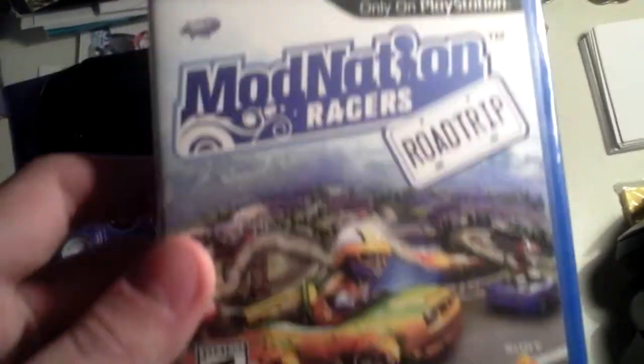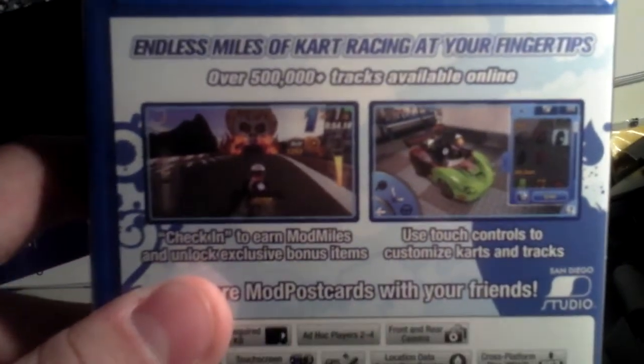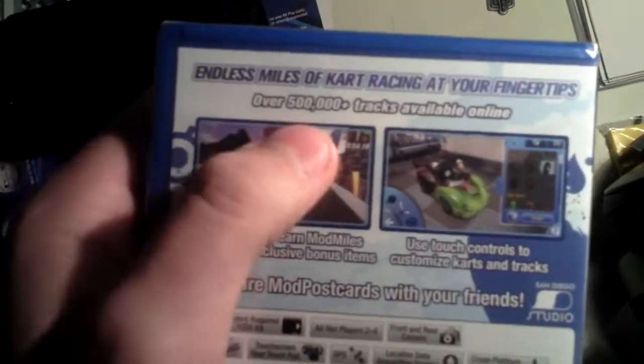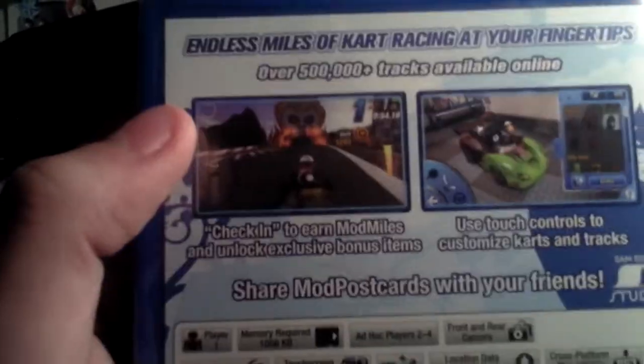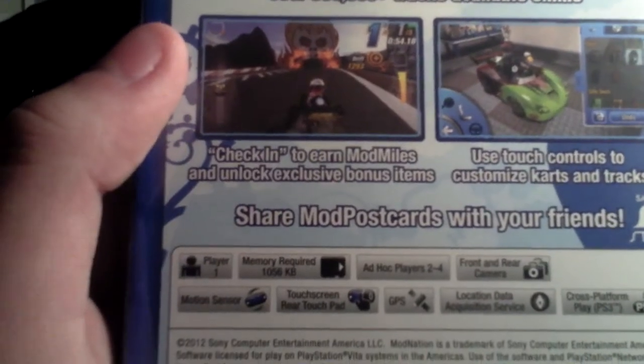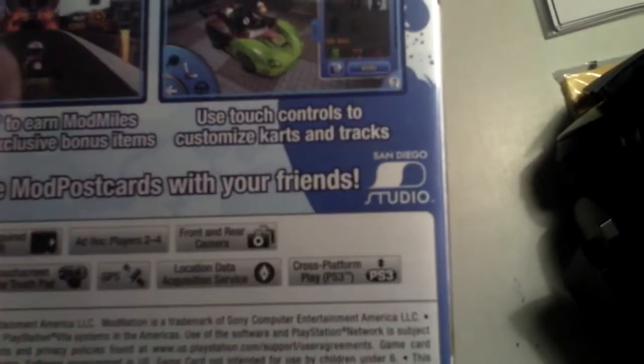So as you can see, it's only on PlayStation. Here's the artwork. It requires 1056 kilobytes of memory. And Sony Computer Entertainment. Then on the back it says, Endless Miles of Kart Racing at your fingertips, over 500,000 tracks available online. So it kind of did what LittleBigPlanet did — it carries over all the tracks from the PS3 game and puts it on the Vita, so you can automatically race in any of the over 500,000 user-created tracks. And you can use touch controls.